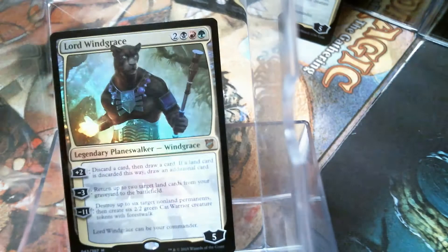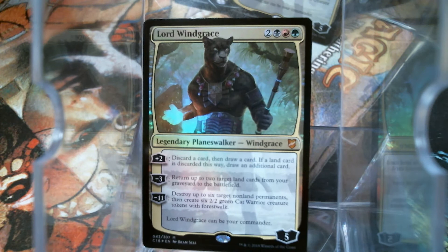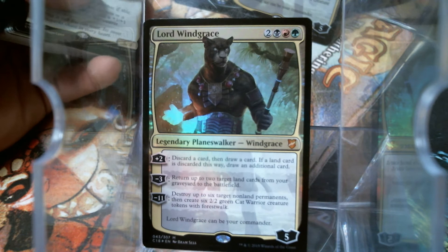We have Lord Windgrace, which is everybody's pick to be the Commander if you're going to do a deck based on the movie Black Panther. Because he is a Black Panther — he is probably the most badass Black Panther to ever walk Dominaria. And he goes really well with a lot of cards. Three colors. Pretty neat.